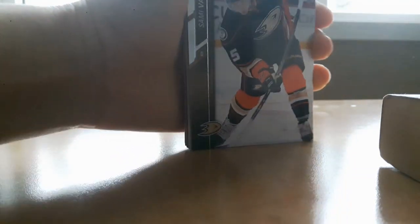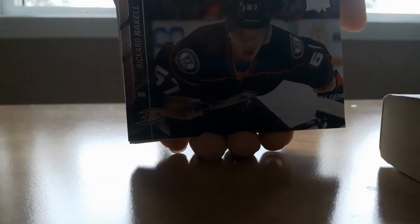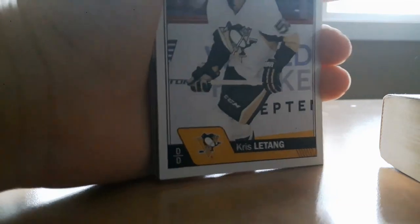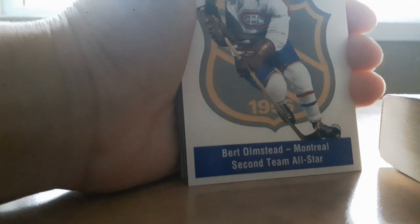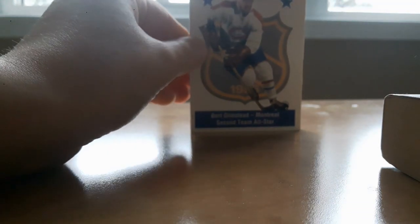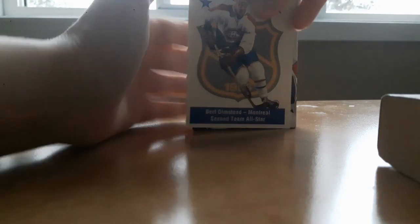Hopefully we can get some Young Guns rookie cards, and then we got the 20 assorted cards. So I'll open these right now — we got Jordan Staal, Pouliot, Sammy Vatanen, Raquel, Michael Hutchinson, Chris Letang — not bad. Ryder — oh my god, it's a Montreal Canadiens second team all-star card! If you guys don't know, Montreal is my favorite team.